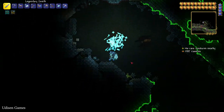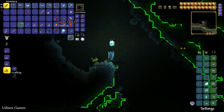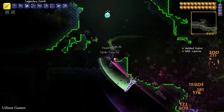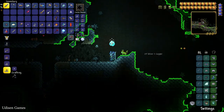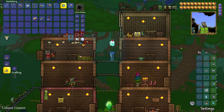Kill the spider and it drops a very important item — Spider Fang. You must collect 24 Spider Fangs — remember this number. Simply kill the spiders and stay here, it is easier, they are weak. Seven fangs already!